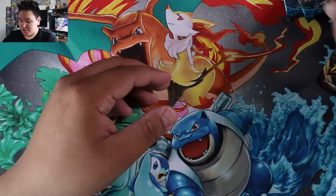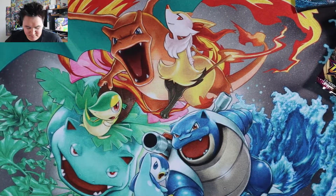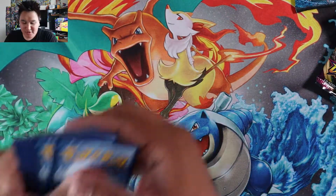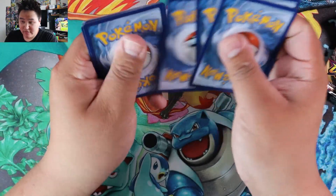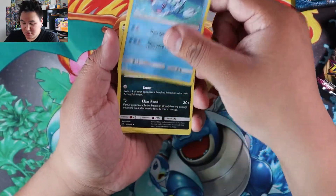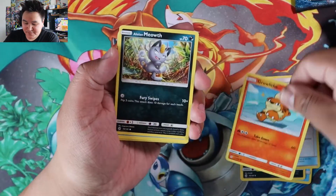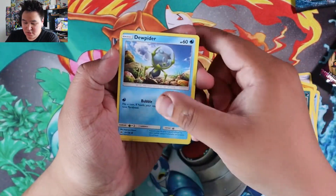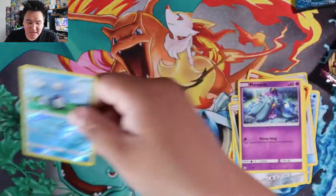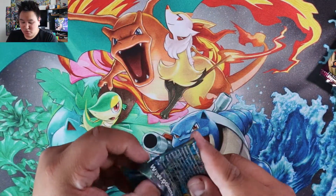We'll do Sun and Moon first. Code card for you — make sure you share the code cards. One, two, three, four. So we have Metal energy, Brion, Persian, Switch, Growlithe, Alolan Meowth, Dupider, Diglett, Marini, Reverse Poliwag, Digging, and two Cannon.